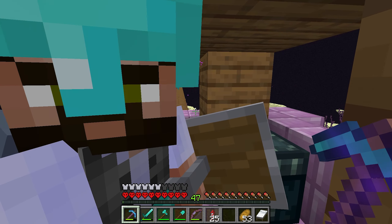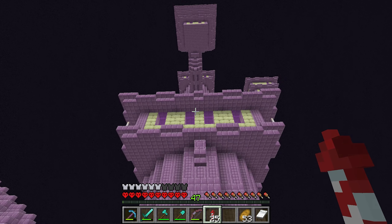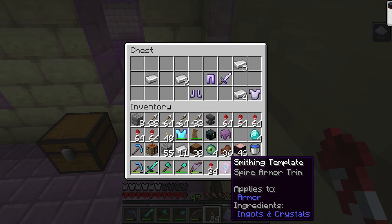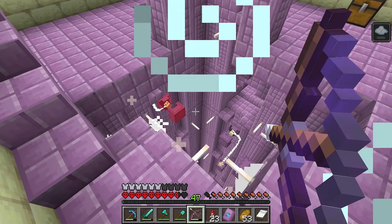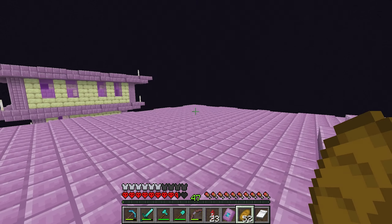Let's get up in these towers — I believe they spawn in there, right? There's a chance, I don't know what the percentages are. If it's like the other ones this could be an absolute nightmare. Just believe! Oh my god, I've got it — in the first chest! The spire armor trim! Oh I've got one too — one of those big towers with all the shulkers in the middle. Well that was easy!